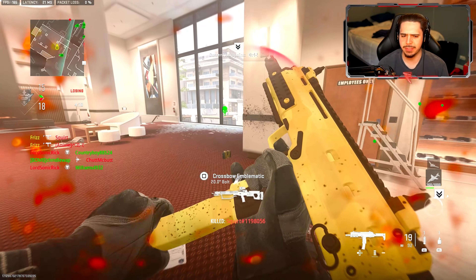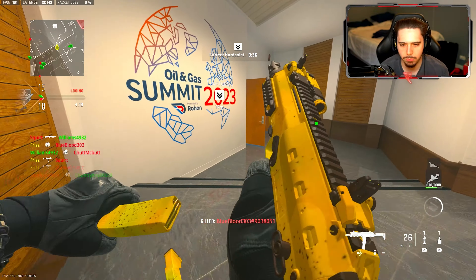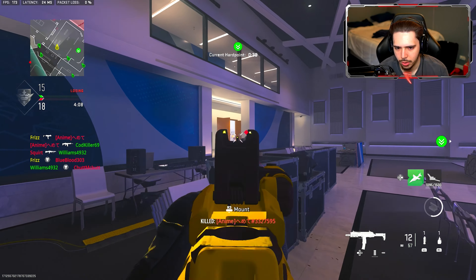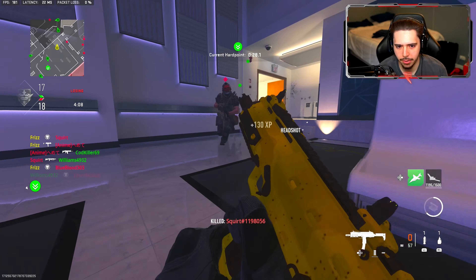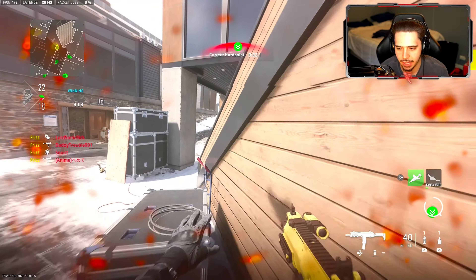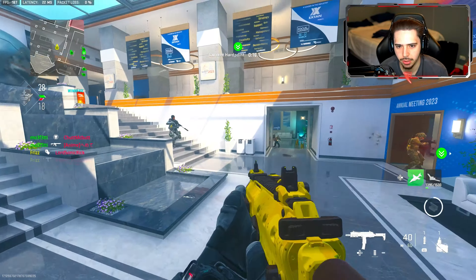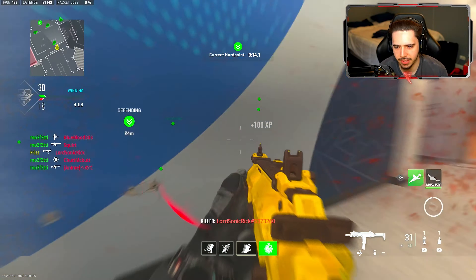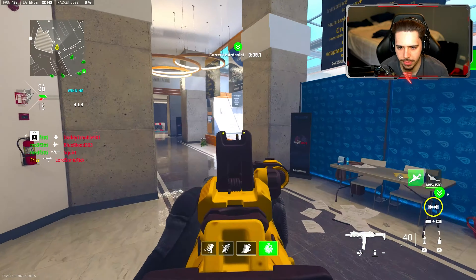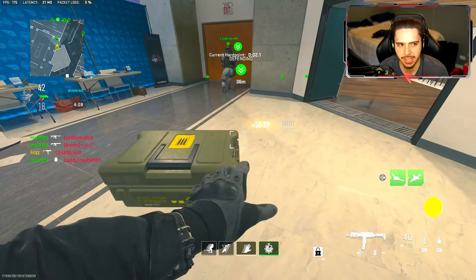I made a top five video on the weapons that got buffed and weapons you should just be using right now in this game — the Val is included in that. I did change one attachment on my previous setup though. I decided to take off the stock — the one that kind of made your weapon cracked out with bad accuracy. It's the last stock, and as much as I loved it, I just felt the one I have on now is maybe a little bit better.